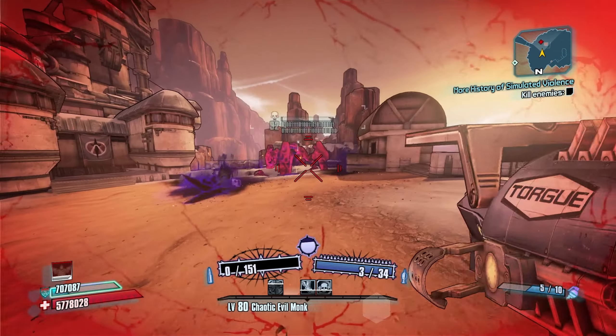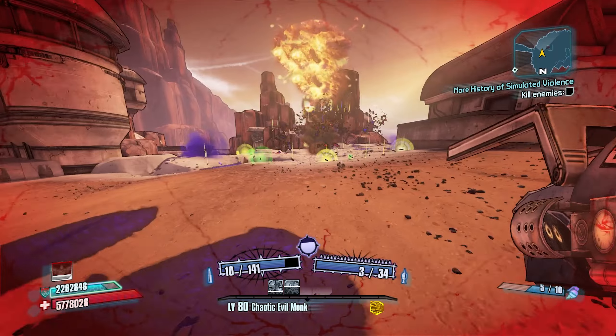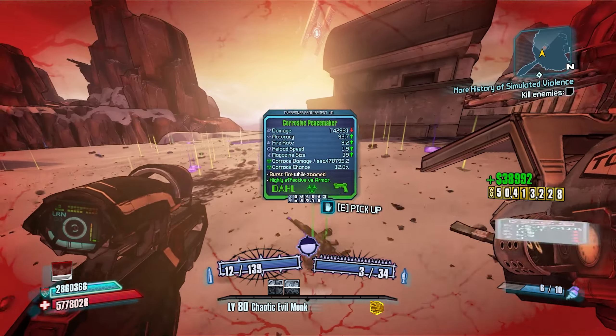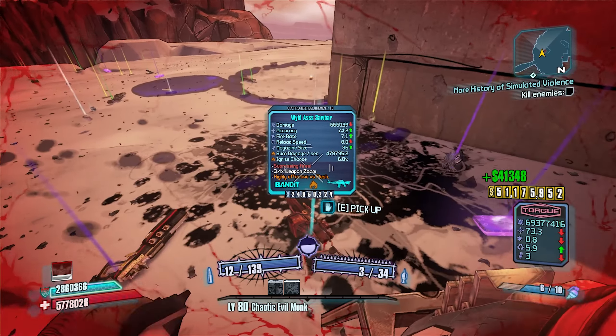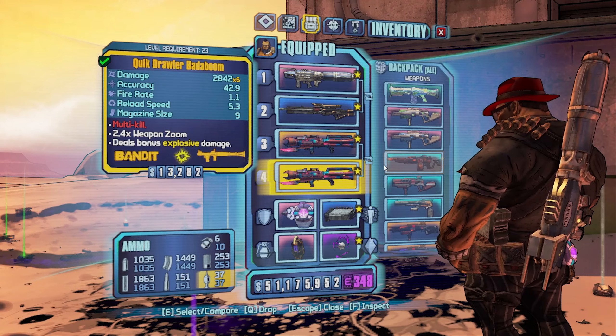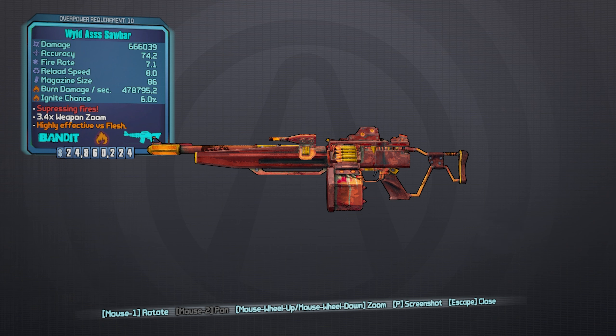It's a pretty simple boss. I highly recommend using a Gunzerker, though you can still do this glitch with any other character — it just makes it a lot easier. There's the kill — you can see the Sawbar drop. As mentioned, this boss will drop 100% pearls every single time you kill it, with a 12.5% chance to drop the Sawbar specifically.